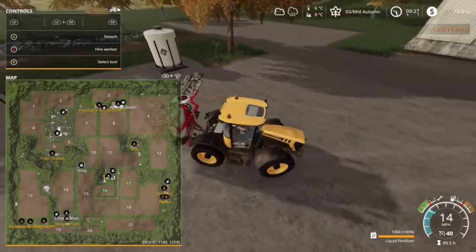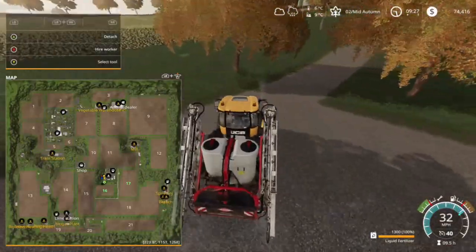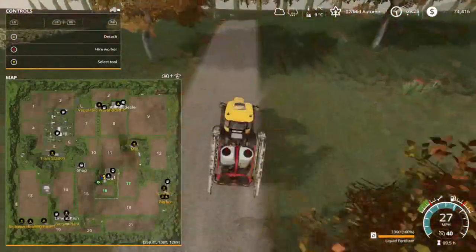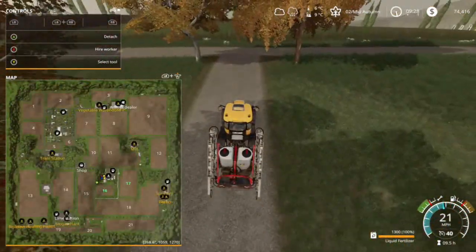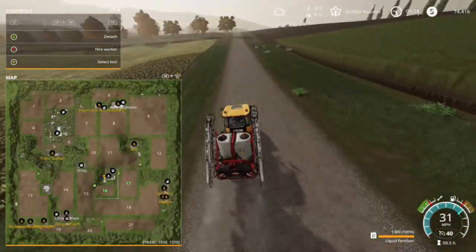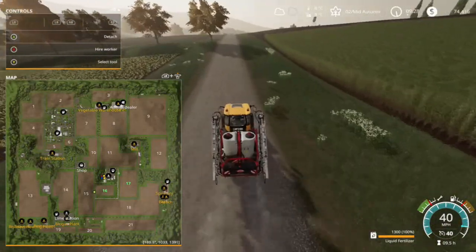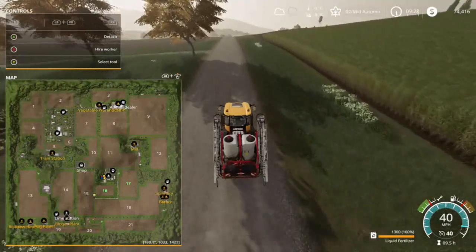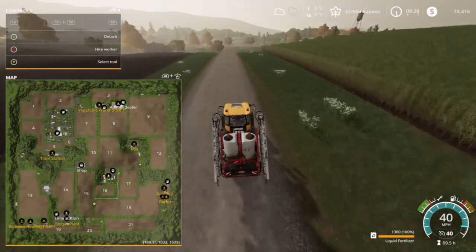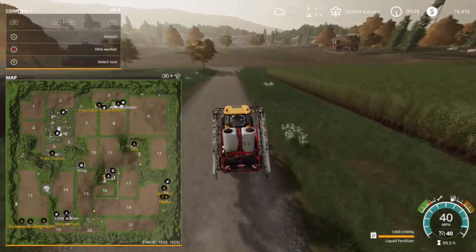After we're done fertilizing field 13 we'll come back and fertilize our own fields, get those done and ready for harvest in the next couple of episodes. Where's field 13? Bottom left hand corner by the sawmill — yes, that is a pretty big field. Not as big as field nine but a fair size.